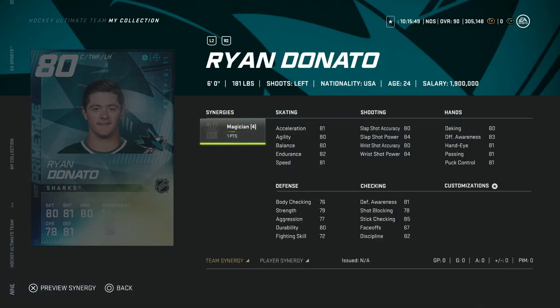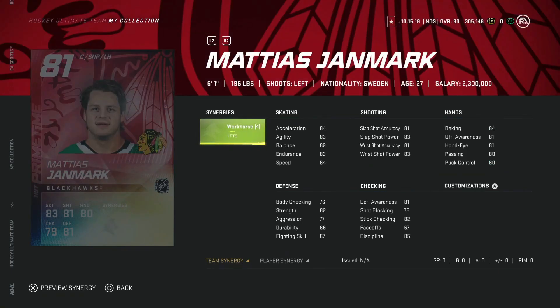Starting with the top five cards released today — it wasn't a huge day. We got the Ryan Donato from the Sharks. Looking at the lower overall, he'll help free-to-play teams, but he's a strict winger with only 67 face-offs and 81 speed. Ryan Donato is a hard pass for me.